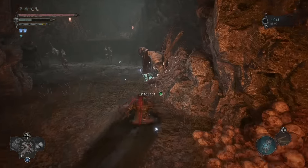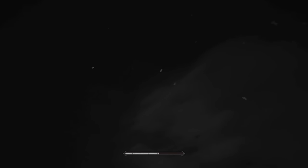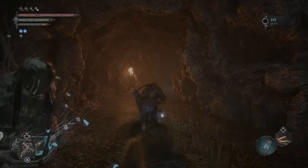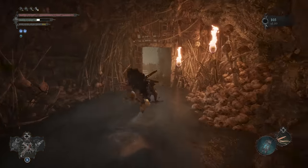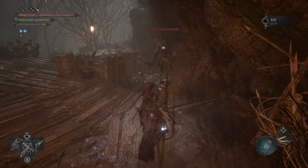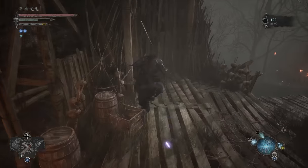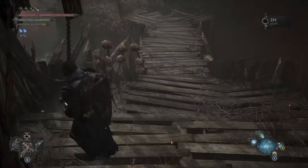Once that's done, we can start on the actual farming route. Rest at the Vestige, then quickly go through the shortcut door and defeat the Shuja Warrior. Next, shift to the umbral and climb up the ladder that appears nearby.